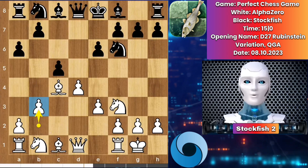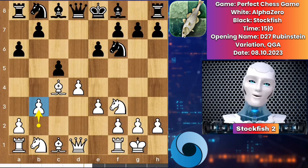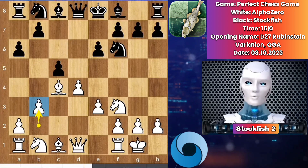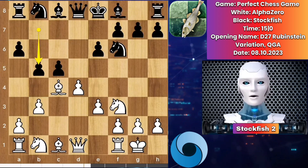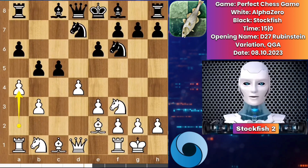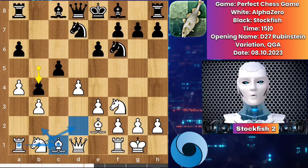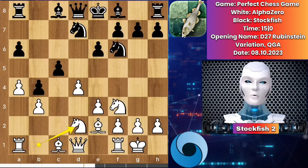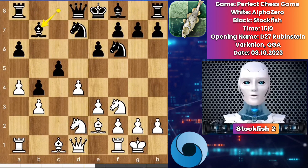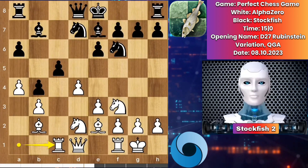b3 by Alpha. We have b5, bishop back to e2, knight comes to d7, a4 by Alpha. Superfish closed the position. Alpha can play natural moves like this, so knight goes to d2, bishop b7 by Stockfish, bishop b2 by Alpha, bishop developed on e7.